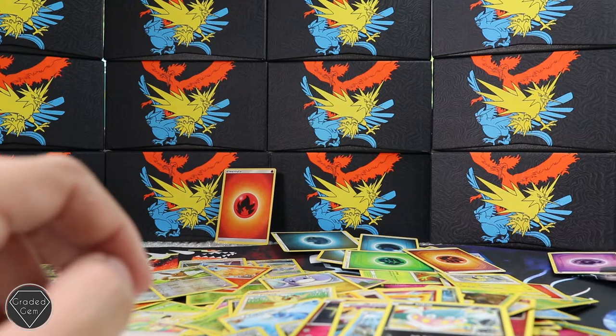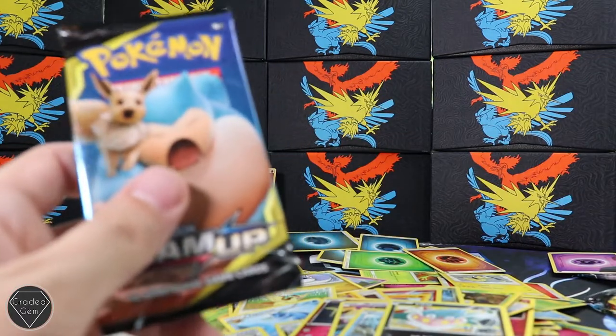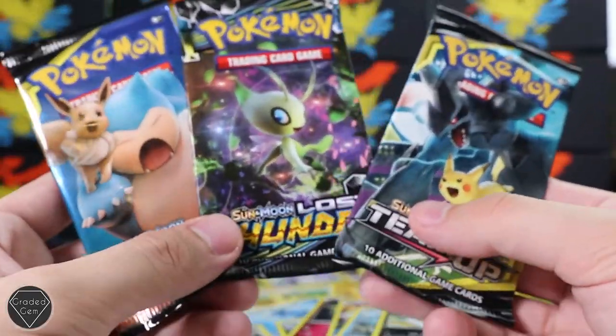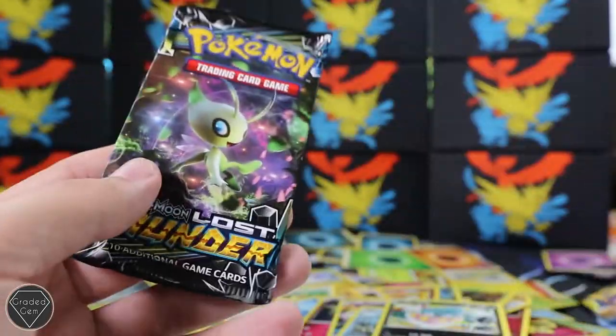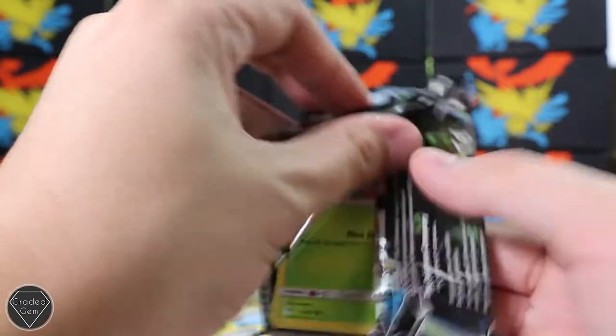We've only got three packs left. We are going to have to try really hard here to pull something. Two Team Up and one Lost Thunder pack - that's all we've got left. A Snorlax and Eevee, a Celebi, and a Zekrom and Pikachu. We're going to start with the Celebi Lost Thunder pack because we've opened lots of Lost Thunder so I'm less interested in it - I want to get this one out of the way.